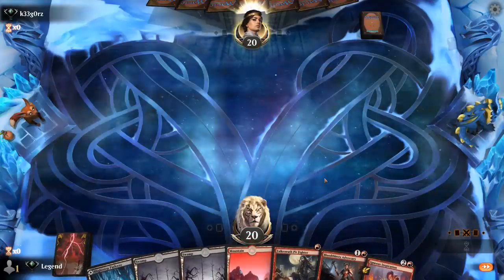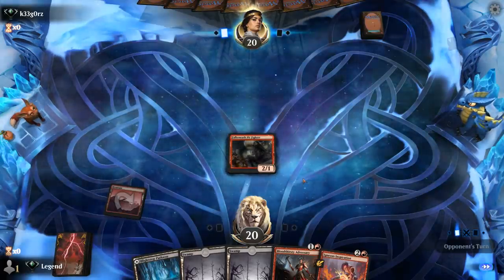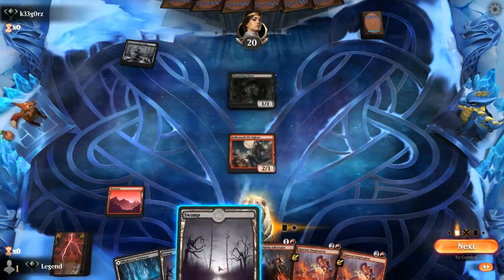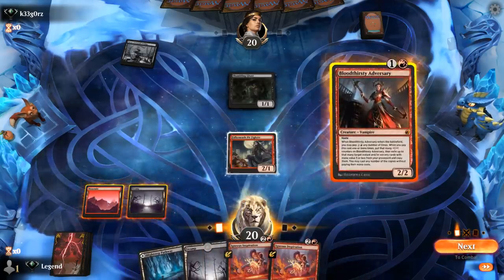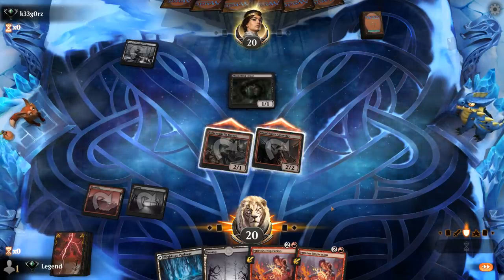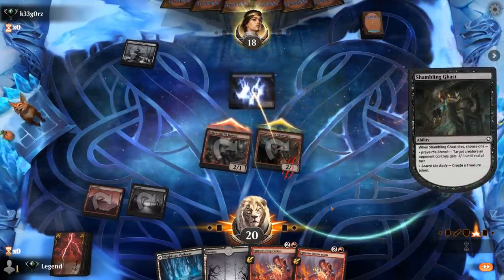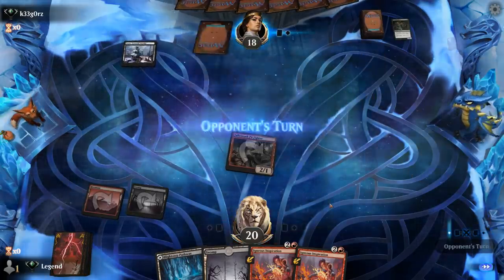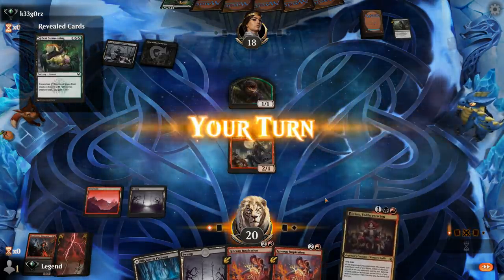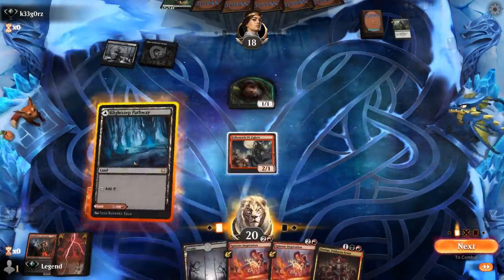We're on the play with a nice hand — Pit Fighter into Adversary, Inspiration to clear a path and find a lesson. Opponent goes turn 1 Swamp into Shambling Ghast — a pretty obnoxious blocker. I'm still attacking into it since I don't have anything better to do. They can trade for Pit Fighter and make a Treasure, or trade for Adversary. They might have more ways to punish 1-toughness creatures like Hunt for Specimens — and yes, that makes sense. So instead I'll just play Florian and pass, using Inspiration next turn to try to find more action.